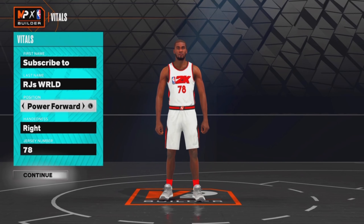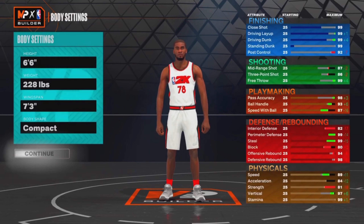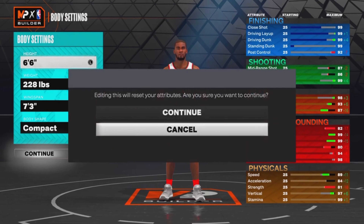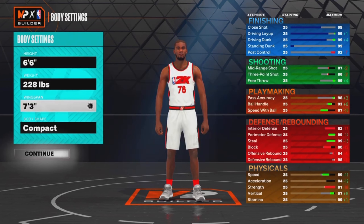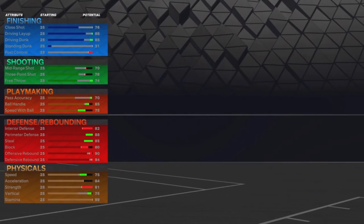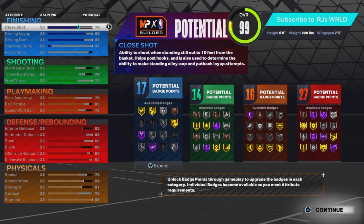You want to put the position at power forward. Right hand or left hand does not matter, jersey number does not matter. You want to make it six foot six, 228 pounds, max wingspan, and body shape does not matter. Now let's look at the stats.